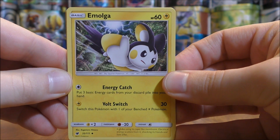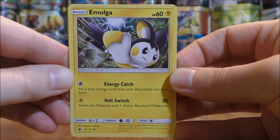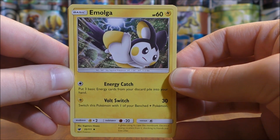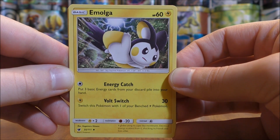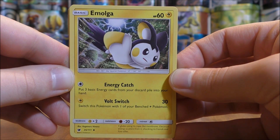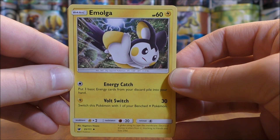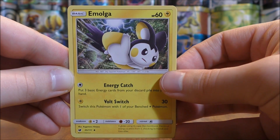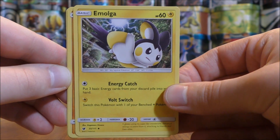There are two Emolga with 60 HP and two moves: Energy Catch and Volt Switch. Energy Catch for one colorless lets you put three basic energy cards from your discard pile into your hand — love that move, similar to how Aqua Patch works but into your hand instead of onto a Pokemon. Volt Switch for one lightning energy does 30 damage and forces you to switch this Pokemon with a benched lightning type. The main reason to use Emolga is Energy Catch; use it one turn and then Volt Switch or retreat to the bench.